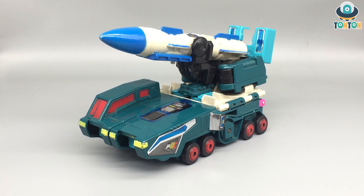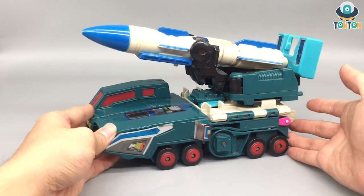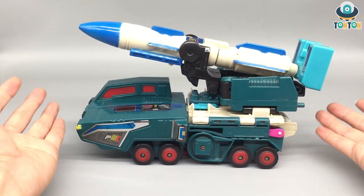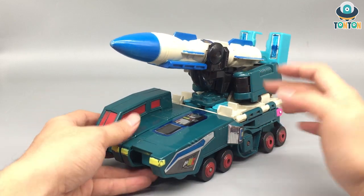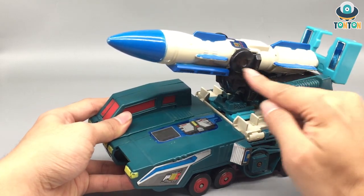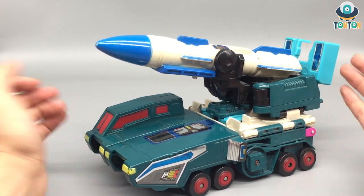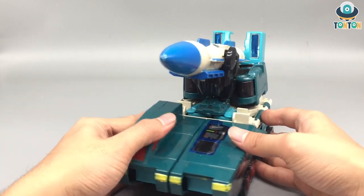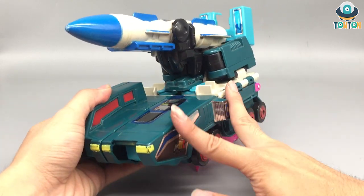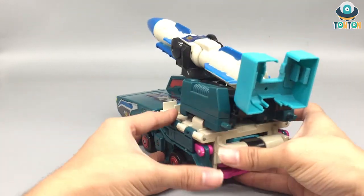So here we have the G1 Double Dealer, and I'm gonna show you some details of him that somehow still managed to stick around. This guy barely has any paint at all — you can see the rocket has some blue paint on it, but it got chipped over time. I think this is the best I can preserve it; I don't know what he'll be like in the next few years. There are a lot of stickers lying around, and you can see the wing is loosened up.